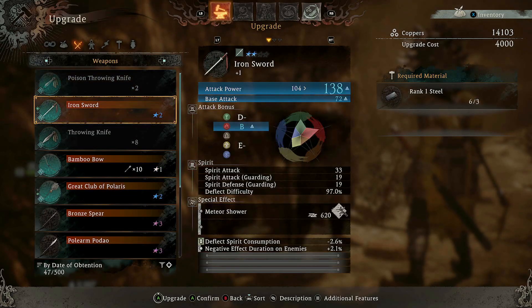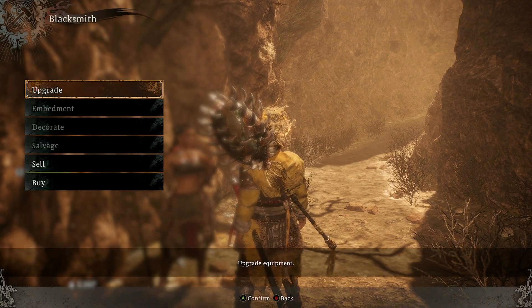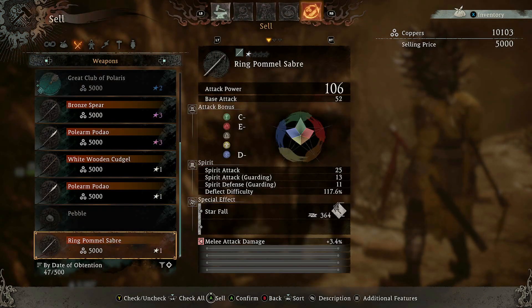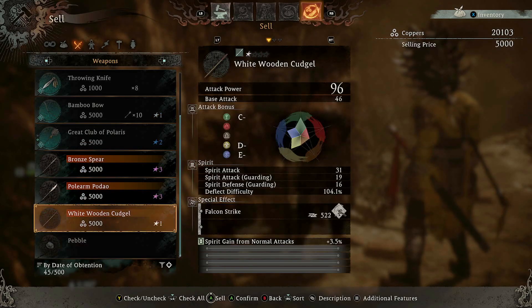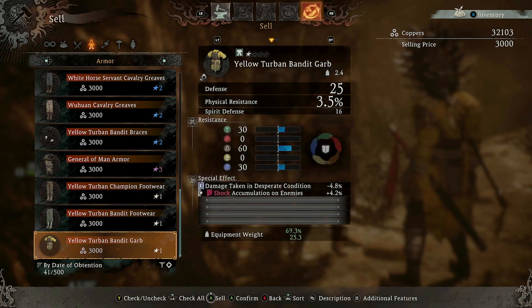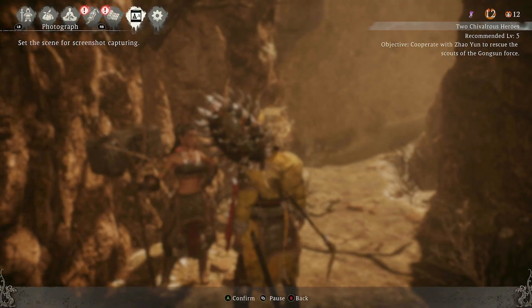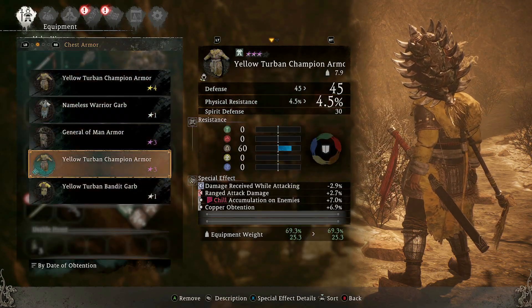Iron sword - can we upgrade this? I might, actually, I quite enjoyed using the sword against that monkey. Let's sell some stuff too - I'll sell that, I don't think I'm gonna use it. I've already got a different polearm, I don't need that. I'll sell some armor too. It's a shame I can't compare it to my current armor, but I think I've got the best armor on at the moment.